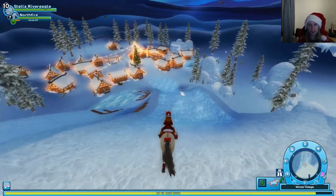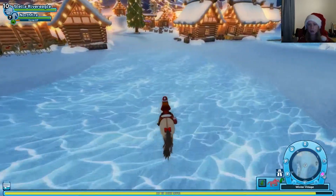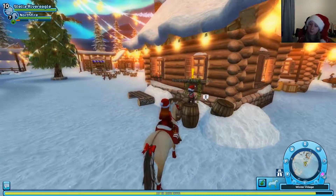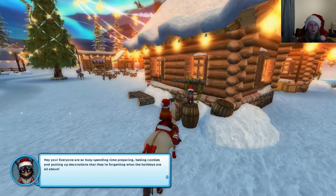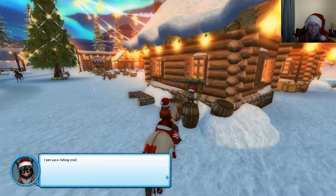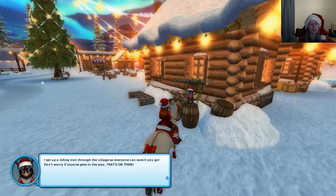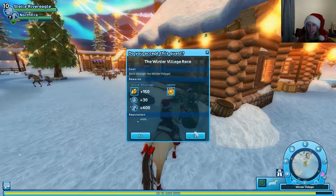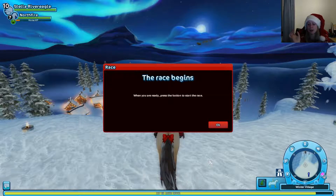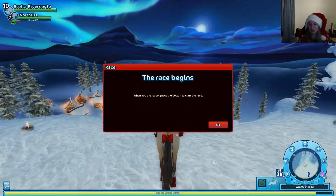Let's get down and speak to one of these little helpers to get this race going. Here we have him — Bungle the race helper. He says everyone is so busy preparing bacon cookies and putting up decorations that they are forgetting what the holidays are all about — that's right, to go fast! He set up a riding trail through the village so everyone can watch. We get three Christmas wishes for it, so we need to go to the cave after this one.